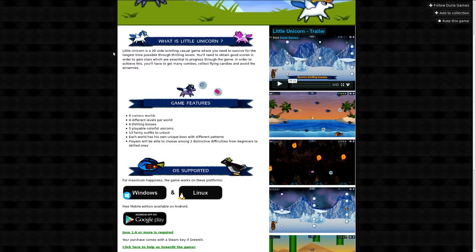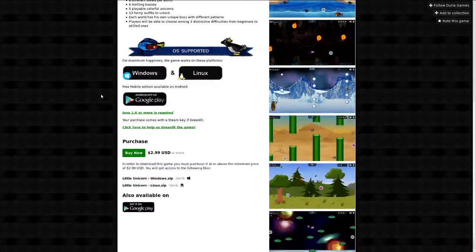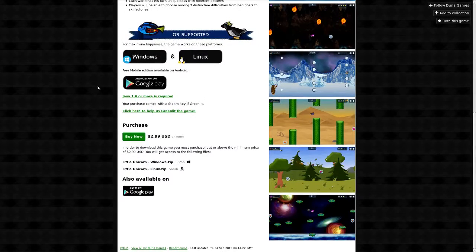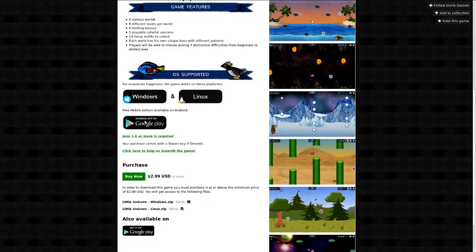Click flying candies and avoid the enemies. There's six worlds, some bosses, some funny outfits. Unicorns. $2.99 on itch.io, or more if you want to pay it. Available on Windows, Linux, and Android Play.